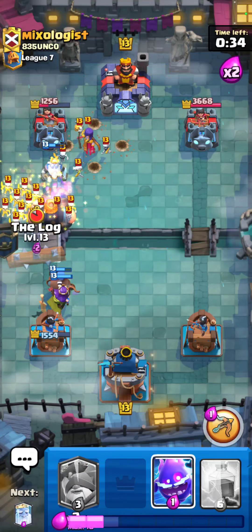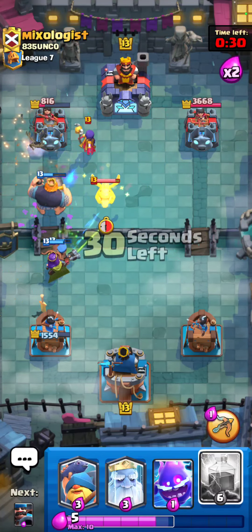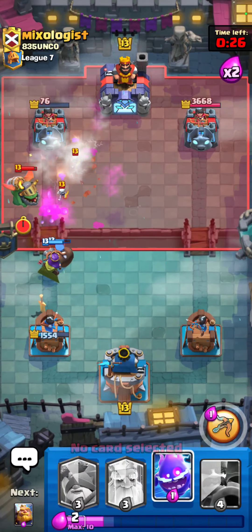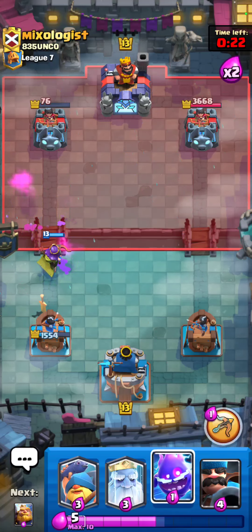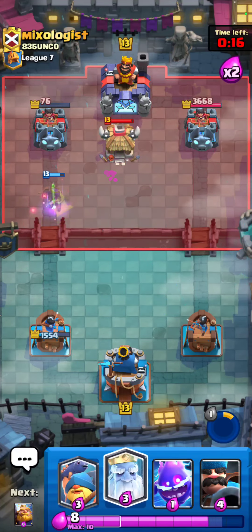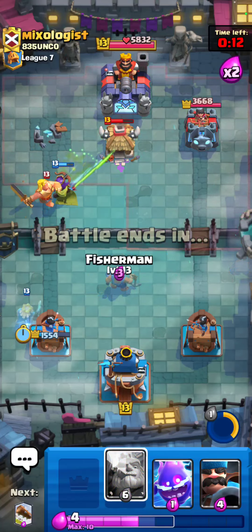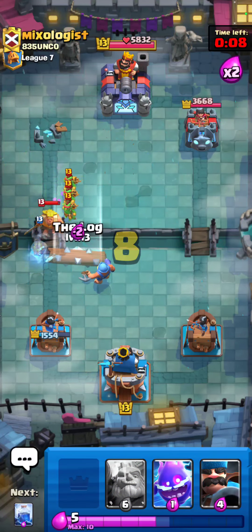I'm gonna do that, do that, do that. Go for a Lightning on top of the Witch - oh yeah yeah that's pretty cool. The Skeleton just tanked for the tower like that. Yeah that's really nice right there, and it's gonna take care of that Goblin Hut. So I think that's game number 4.